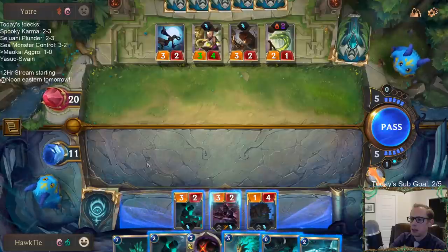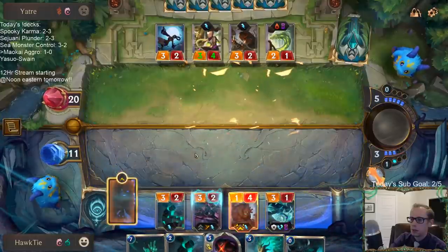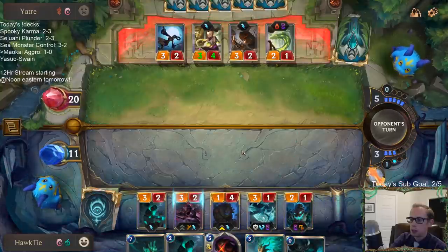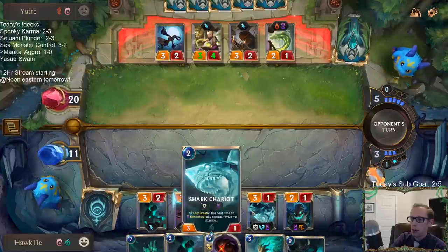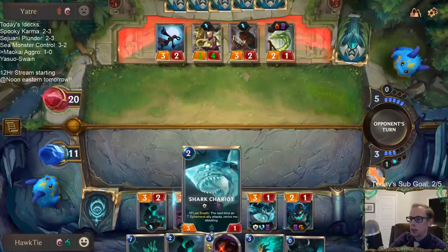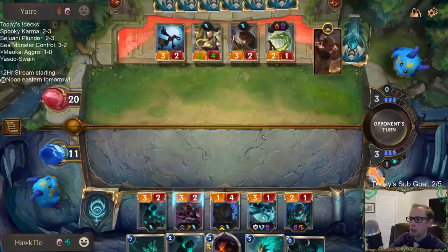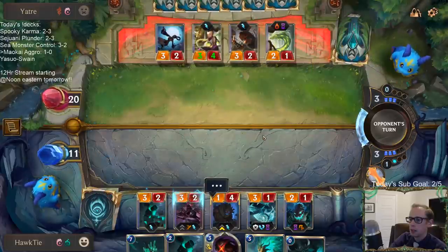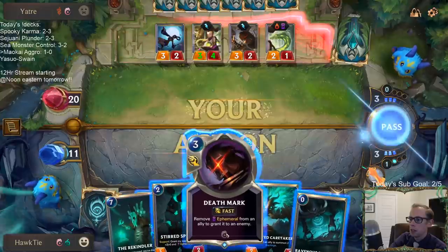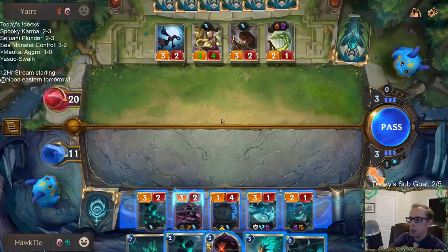A Shark Chariot! Sharks are great. Ran out of room — I need more room. I want to Caretaker and kill the Shark, but then the Caretaker would take that spot, so we'd only get one ephemeral Sapling, not two. I could just go for the Death Mark. I could go risky: give Stirred Spirits plus two plus zero, then Death Mark it — make it five power. That's kind of risky though, not necessary.